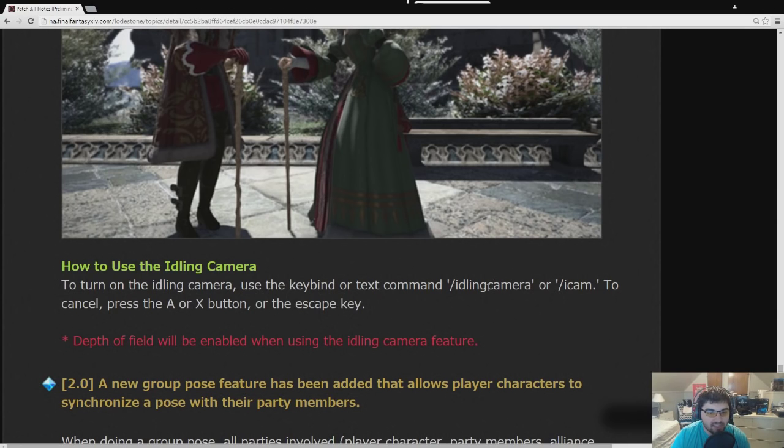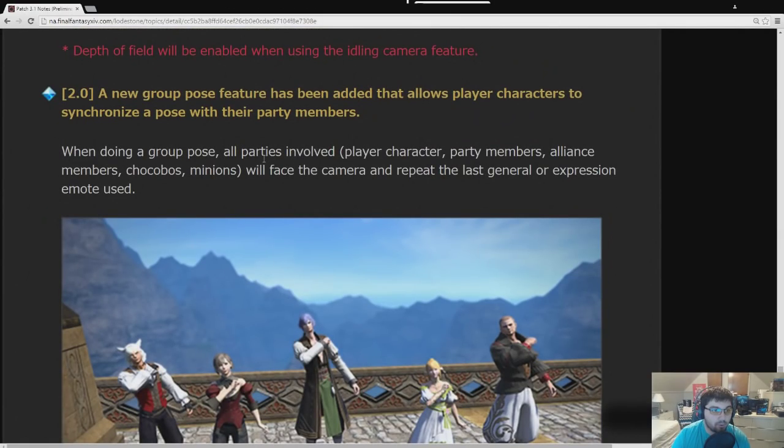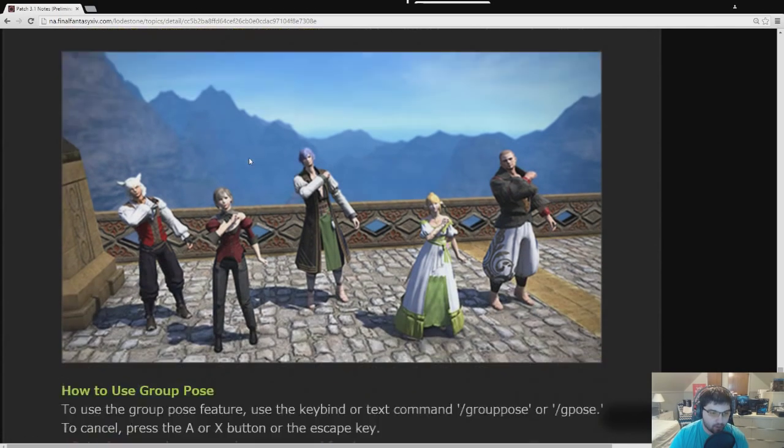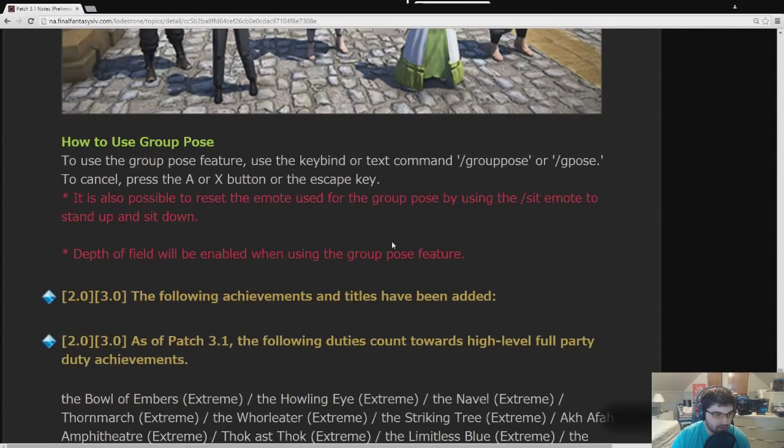There's also Group Pose — when doing a group photo, all parties involved will face the camera and repeat the last general or expression emote used. It automatically lines emotes and people up so everyone looks at the camera, making screenshots look a lot nicer. You use /grouppose or /gpose to access it.